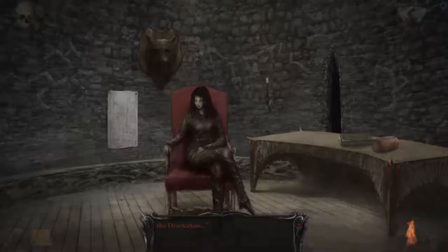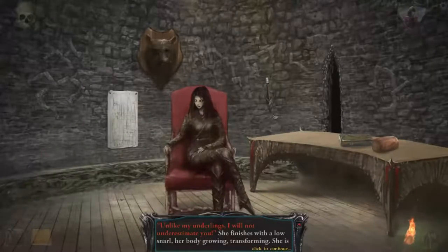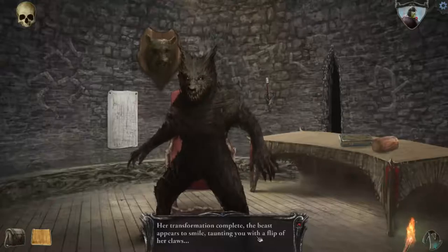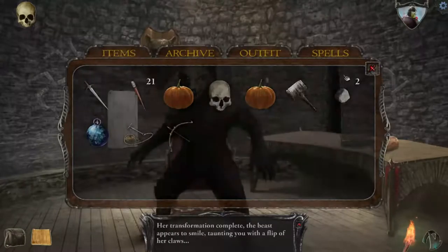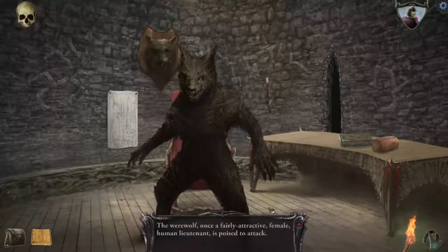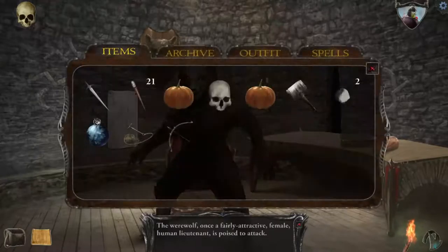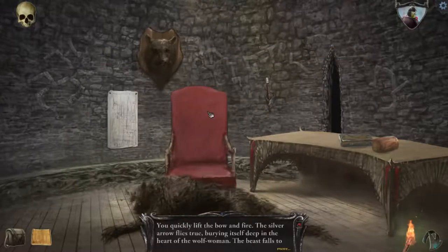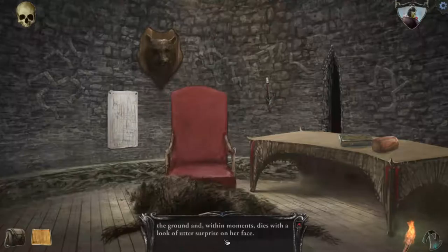This reminds me of Skyrim — where I get to choose to follow her and take out the guy I've been following, or try and take her out. Unlike my underlings, I will not underestimate you. She finishes with a low snarl, her body growing and transforming — she is a changeling, a deadly race, able to take the form of a monstrous creature. Her transformation complete, the beast appears to smile, taunting you with a flip of her claws. Well, let's just see what happens when I shoot you with a silver-tipped arrow. The werewolf — once a fairly attractive female human lieutenant — is poised to attack. You quickly lift the bow and fire. The silver arrow flies true, burying itself deep into the heart of the wolf woman. The beast falls to the ground and, within moments, dies with a look of utter surprise on her face.